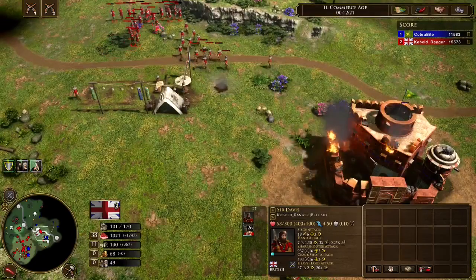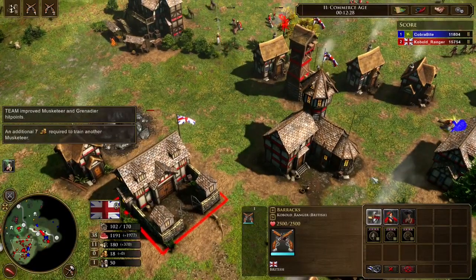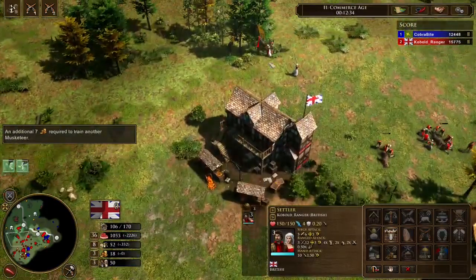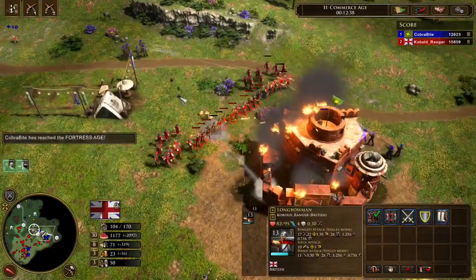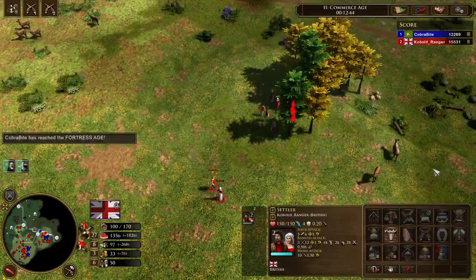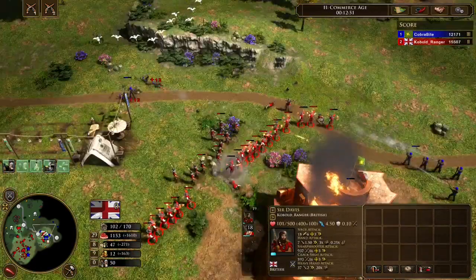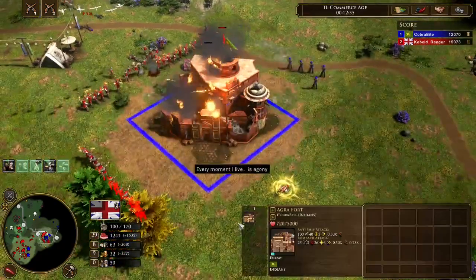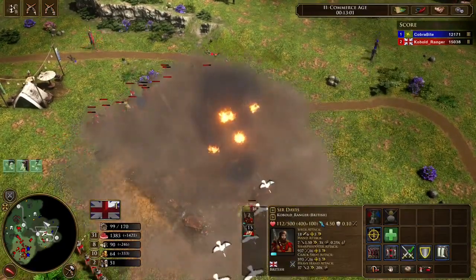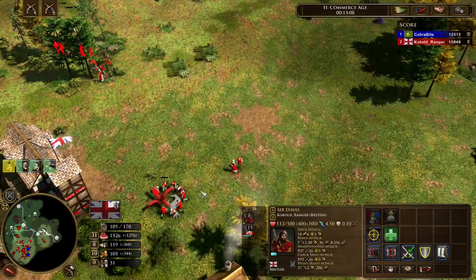I could go straight to his base, but I take the time to siege down his fort — which might be a mistake. He's Fortress Age now so he can send a shipment, but he can't train anything from his fort anymore once I destroy it. I keep making troops. I should age up eventually, but I'll finish sieging down that fort first — and it's down.